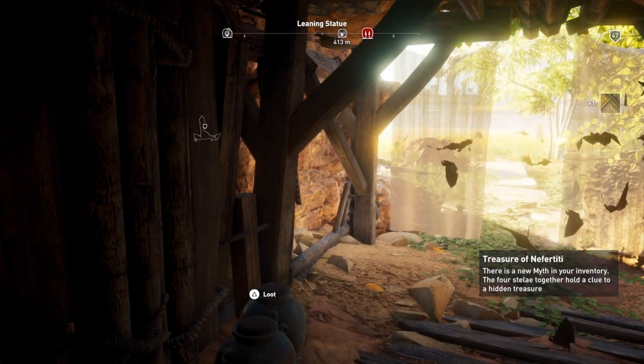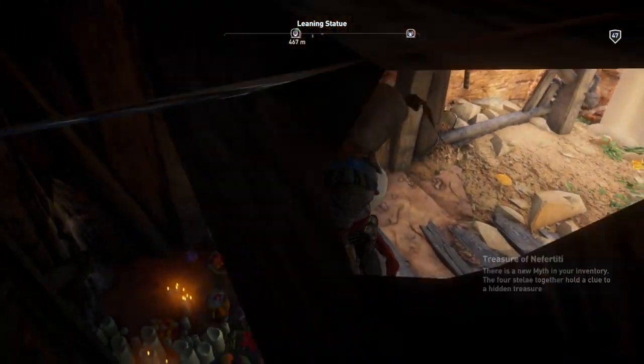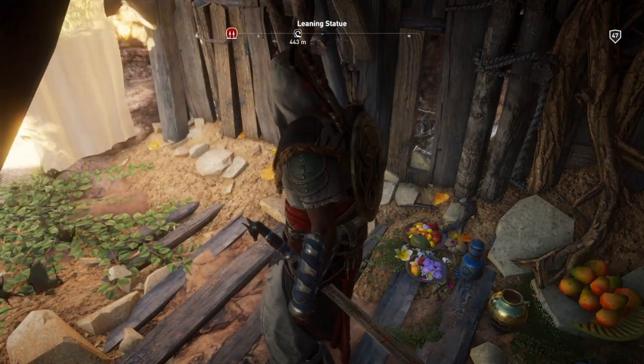Now because we've got all four of the steles in Aru, we have now got the location — or a clue to a location — of a treasure, which we shall be getting before we leave Aru, but not straight away. That is it, that is the end of the location.